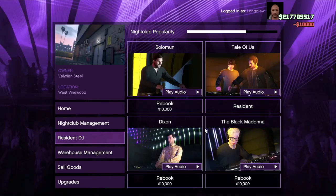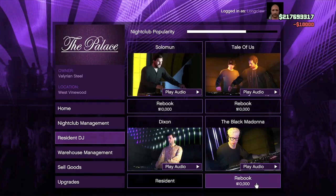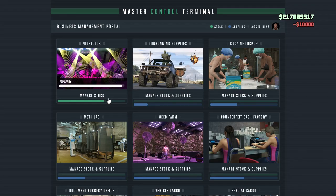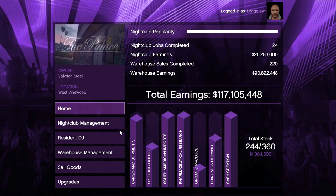You have to complete a short collection mission for each DJ, but once you have all four you'll be able to use the DJs to manage your popularity. Simply switch them around each time you visit the club and this will increase your popularity. This costs $10,000 each time you do it, but it's worth it so you can get on with making some real money instead of doing promotions.